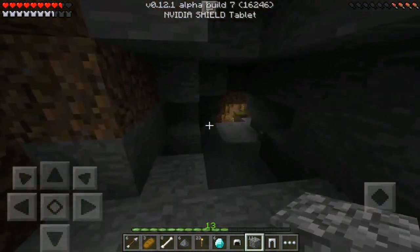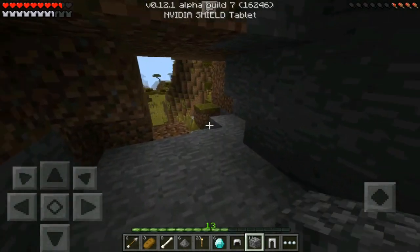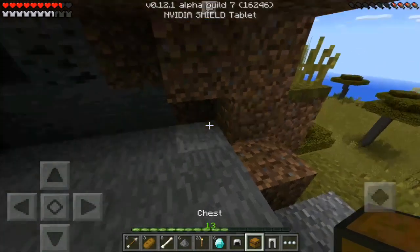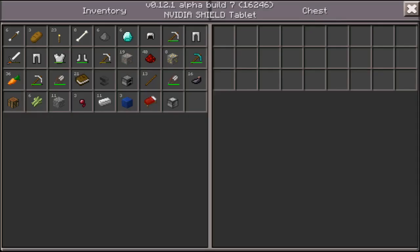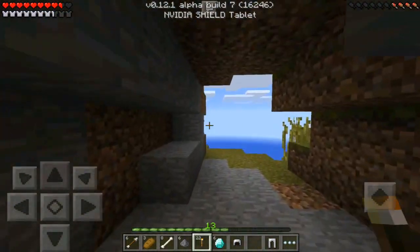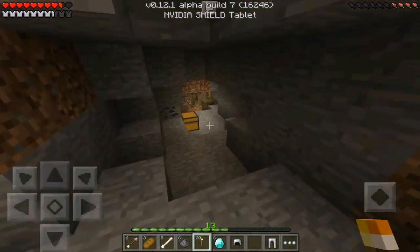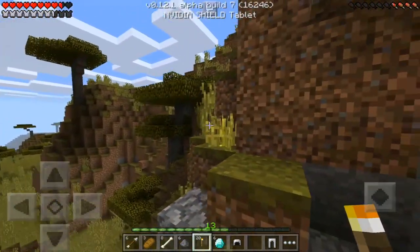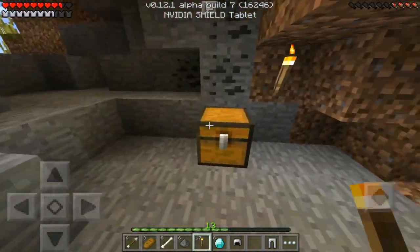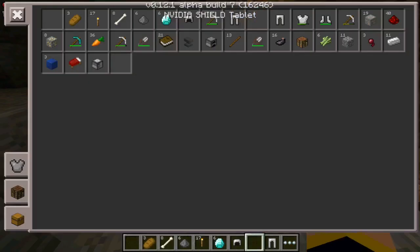We're going to have to mine a lot of this stuff out in the future, but for now I'm going to put all this stuff down, put the chest over here, and put some torches around so we can see from afar that this is our home. Let's light up the cave area and put one over there too.